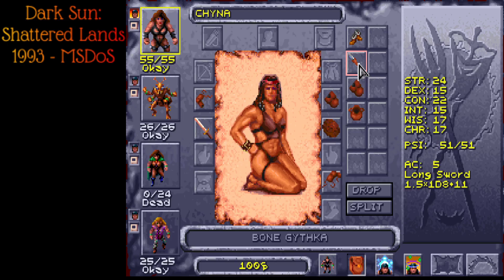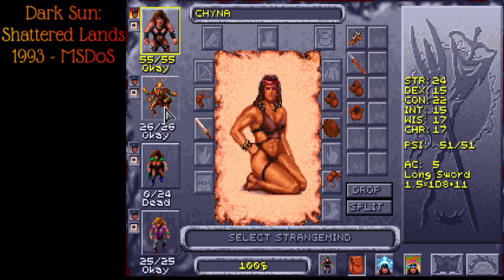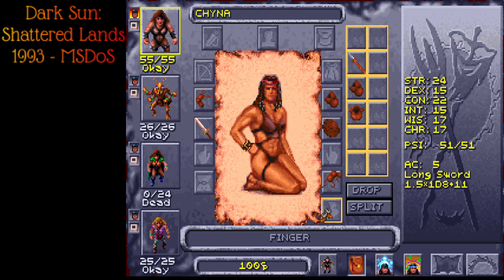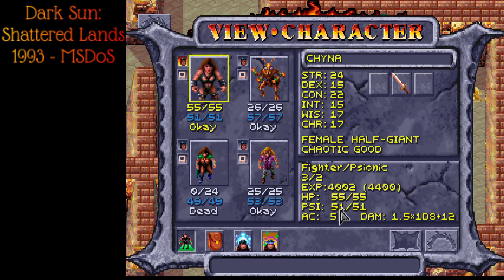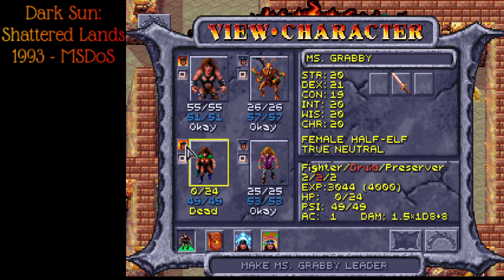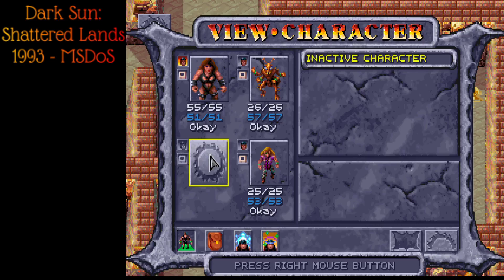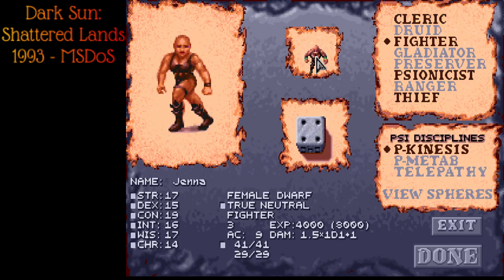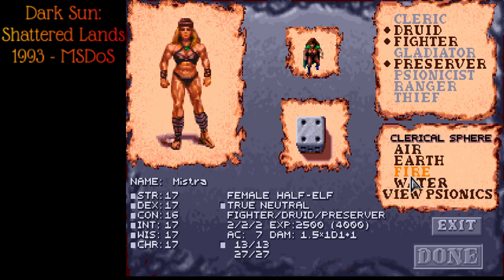I'm not sure you'd ever want to use the bone Githka since it's two-handed and you'd lose shield AC. We can put some boots on — giant booties, I don't think they do anything. We need to keep the water pot for later. After one arena battle we have 100 gold. Now we drop Miss Grabby and make a new one — you can do this all inside the game. Sadly our half-elf fighter/druid/preserver did not survive. It was the mountain stalker that killed her — those guys are bad news.